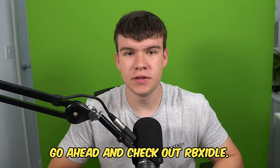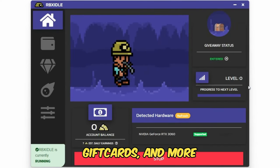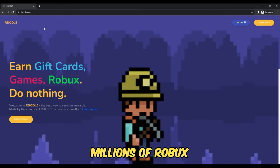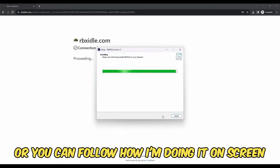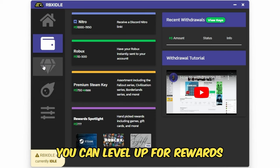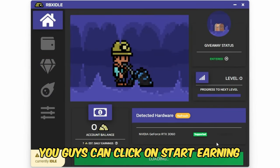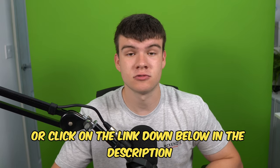If you are ever in need of Robux and have a computer, go ahead and check out RBX Idol. This program allows you to earn Robux gift cards and more with simply a computer. It has over a hundred thousand downloads and has already given out millions of Robux. All you have to do is go to the website and click the download button. You can earn with any computer — there are tons of ways to get prizes such as Robux gift cards, Steam, Discord Nitro, level-up rewards, and gold rush giveaways. Once downloaded, click on Start Earning and your computer does the work for you. Head to rbxaddle.com or click the link in the description and pinned comment.